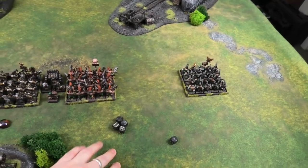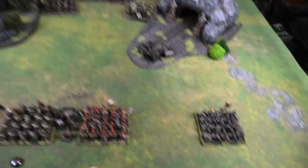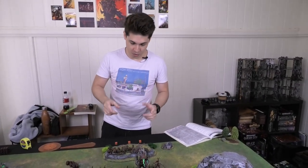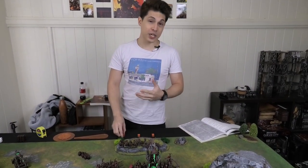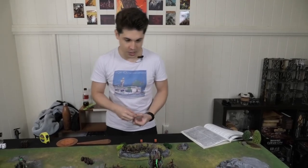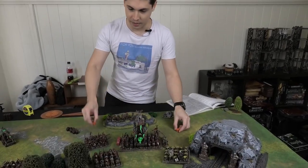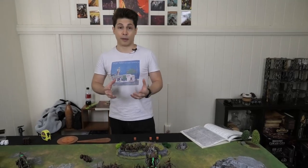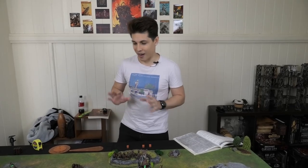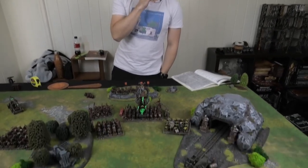The Runesmith also has a Rune of Spell Breaking — one automatic dispel. Additionally, each Skaven caster gets warp stone tokens — cheese tokens — based on power level: the Gray Seer gets four, each Warlock Engineer gets one. You can spend them like power dice, but rolling a one causes something to go very wrong. Classic Skaven risk-reward.